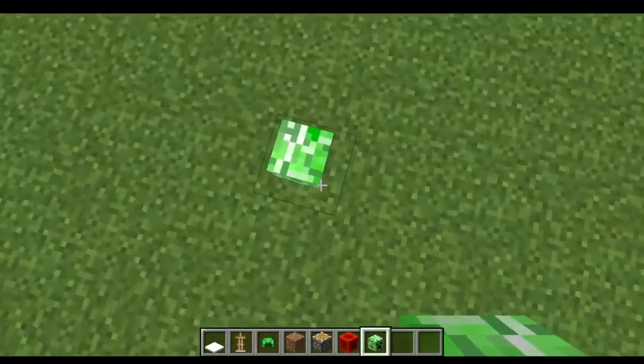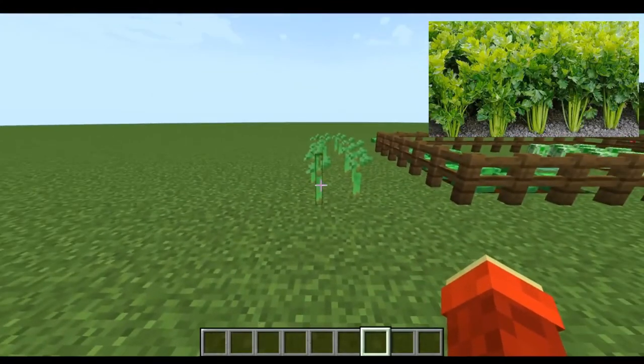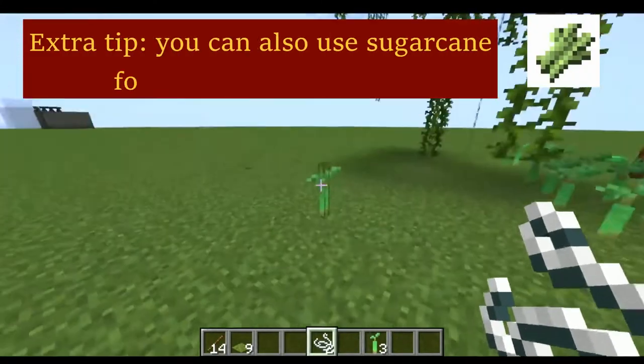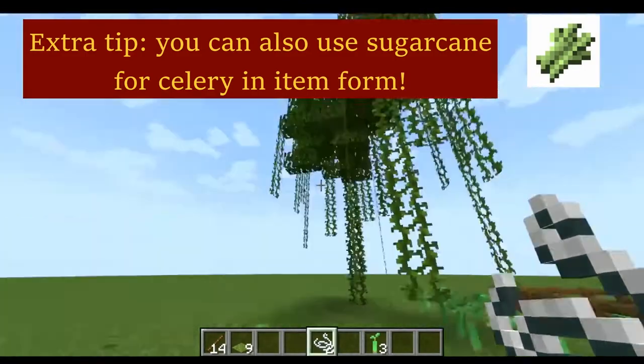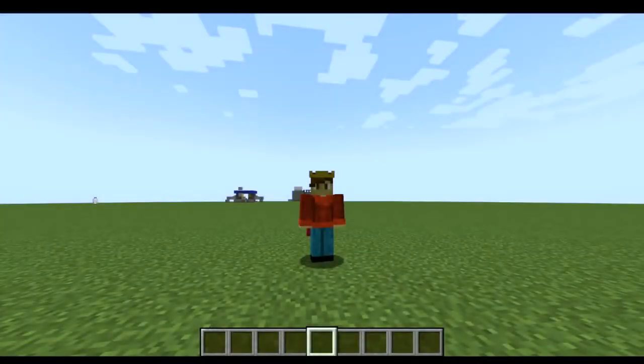In this hack we're going to make celery. You need a mangrove propagule and some string — the string will stop the propagule from swaying — and there you have celery.